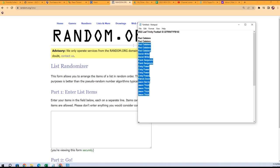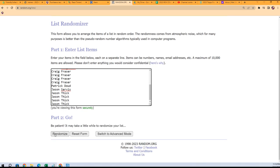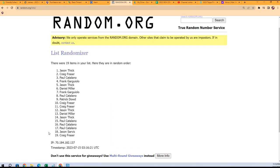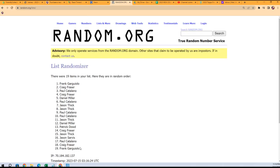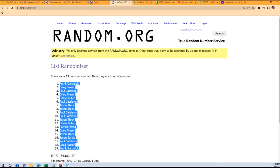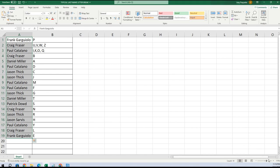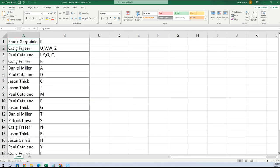Everybody from Jason T up to Paul C — here we go, seven times through. Good luck gentlemen: one, two, three, four, five, six, seven. Frank G at the bottom, Frank G at the top. So you guys are in the middle of the Frank G sandwich. Let's see: Frankie gets P, Craig gets UV, W, Z, Paul gets I, K, O, Q, Craig gets Daniel A, Paul gets D, Jason gets C, J, Paul gets M, F, Jason gets G, Daniel gets T, Patrick gets S, Craig and Jason get R.